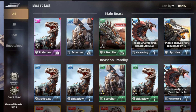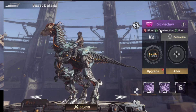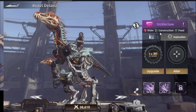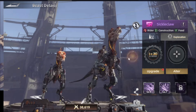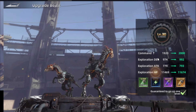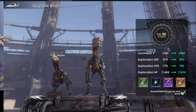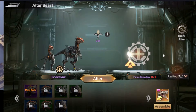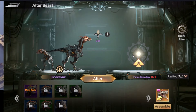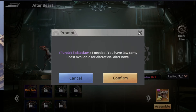In the beast tab, these are all the ones we have. We have this one — the cyclic claw, or whatever it's called — that tiny dinosaur. You can upgrade the level of that one, and you also need to collect more copies of it to be able to make an altar.